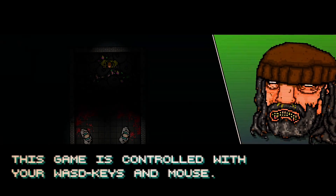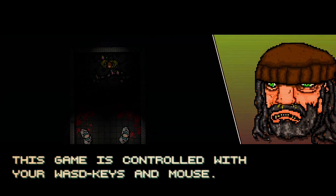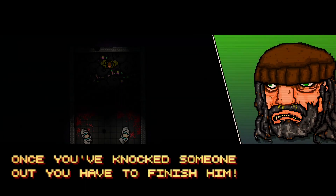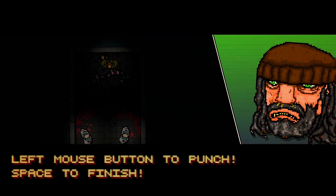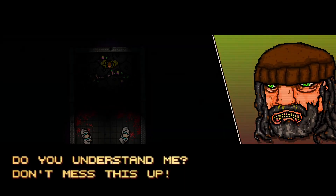Just left-click and it goes through the dialogue. This game is controlled with your WASD keys and mouse. Press the left mouse button to punch — aim for the face. Once you've knocked someone out you have to finish them. To do this you press space. Left mouse button to punch, space to finish. If you understand, don't mess this up.